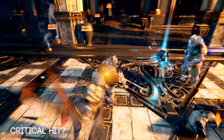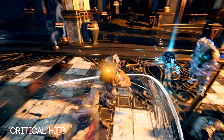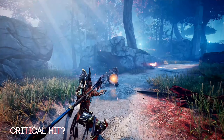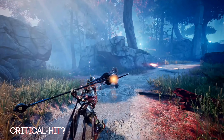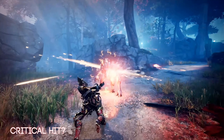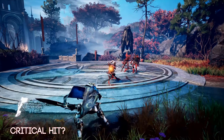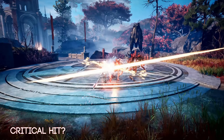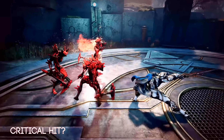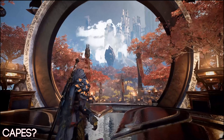I want to talk about critical hit indicators, because I think that's what these are. For some of the attacks in the footage, a large golden X appears across the enemy. I wonder if this signifies a critical strike. To me this indicates a satisfying hit marker — rewarding you with a visual and audible cue that you got a critical strike. Especially for looter shooters, we're looking for those little hits of dopamine — the same way a headshot gives you that feedback.